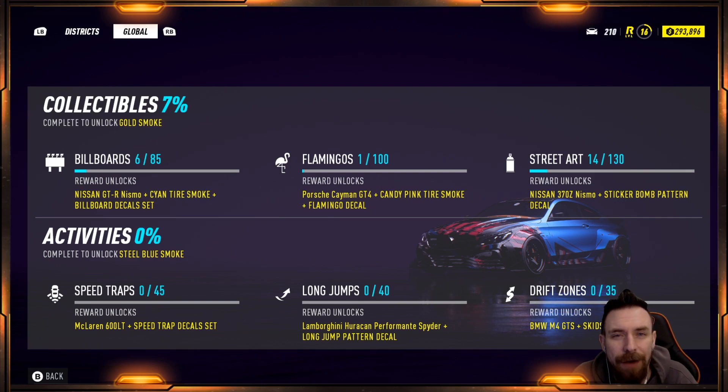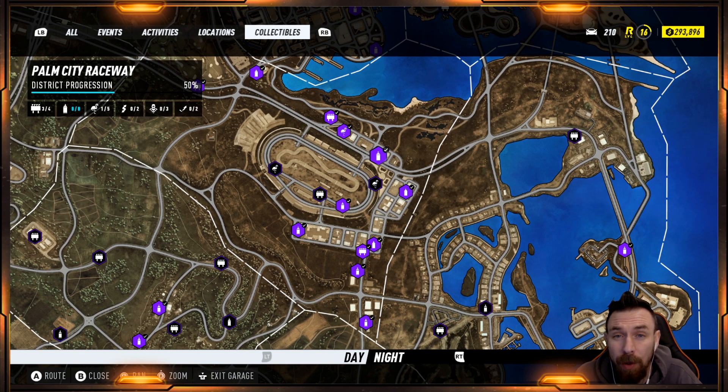I believe level 15 is the very last level to unlock these types of activities. On the actual world map it's a little easier to identify things - the little dotted lines divide each section of the city and it tells you how many of each activity or collectible are in each section. I'm in Palm City Raceway right now - there are four billboards, eight graphic art which I already collected, you can see them appear on screen with the little spray paint can and check mark. We have five flamingos, two drift zones, three speed traps, and two long jumps.